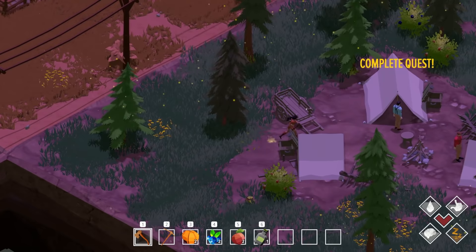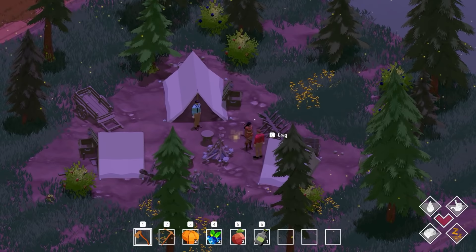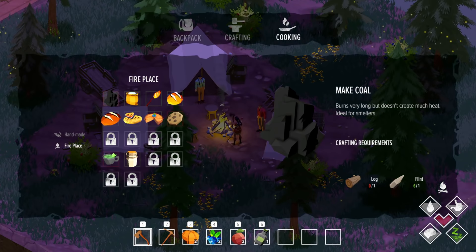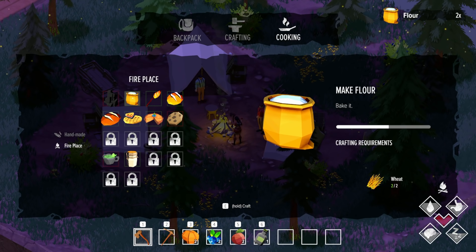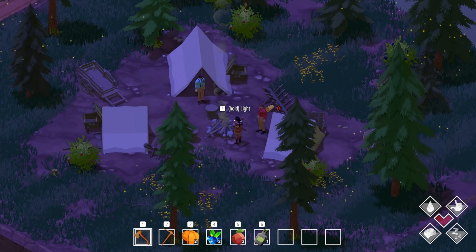It is also getting dark, so let's go return these and see what they give us for it. This is super neat, I really like this! Complete the quest. 'I think this should be enough to keep us going for another couple months at least. I hope we can go back to Corpse Creek someday.' Do you want me to light this fire for you guys? There you go. Do I have anything to cook? Make flour, bake it - crafting requirements. Oh, we can do this!